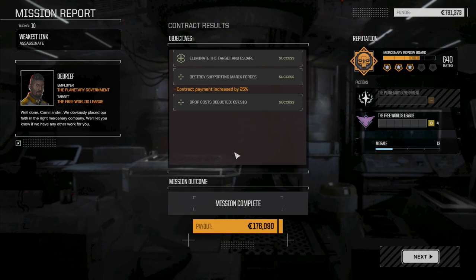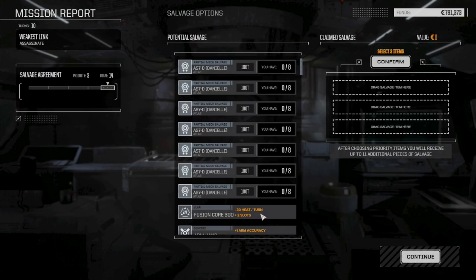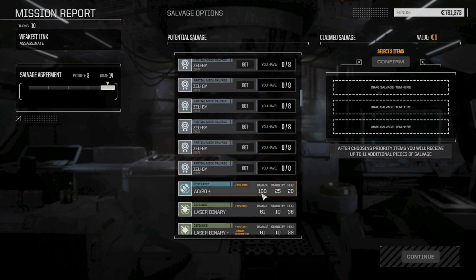Well, it was a really efficient use of ammunition, but that wasn't really a challenge at all. I was hoping for two lances of defenders but we got some good experience across the board. We do have the clan endosteel too that we can drop in the Catapult, maybe to add a bit more weaponry to it — that we picked up last episode. Lots of Atlas parts, lots of Awesome parts, lots of Zeus parts.